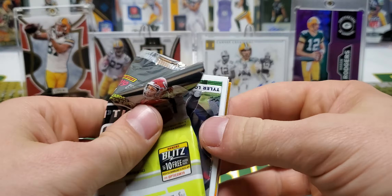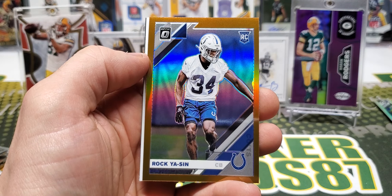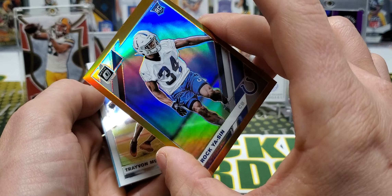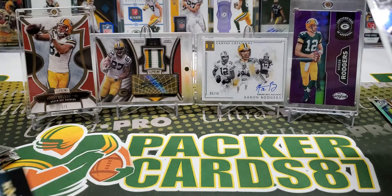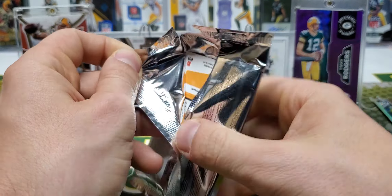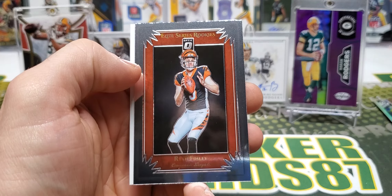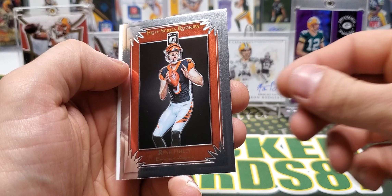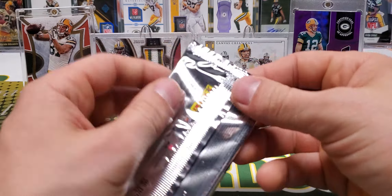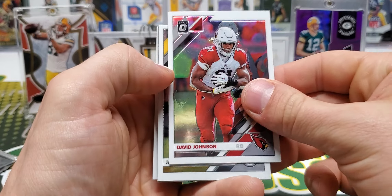So two packs in and the start of a Debo Samuel rainbow here, which I will not start. Andy Isabella, Patrick Mahomes, Saquon — AP throwback, it's a Donruss throwback — Drew Sample rookie, Dak Prescott, Devin Bush.